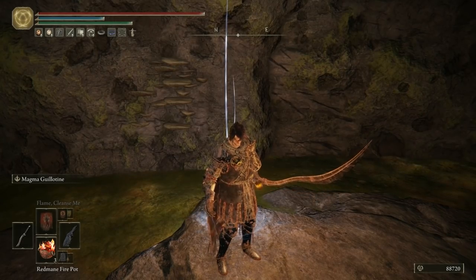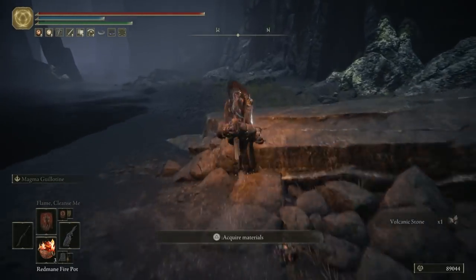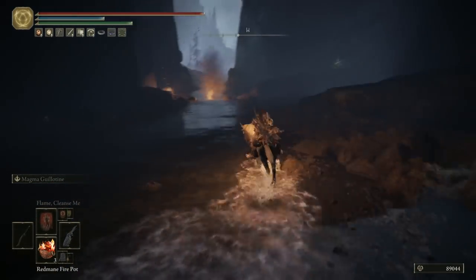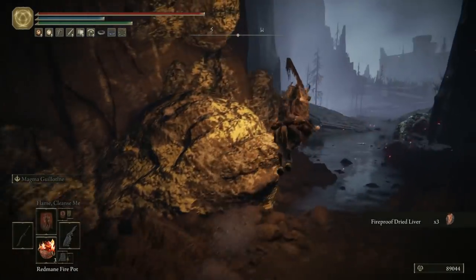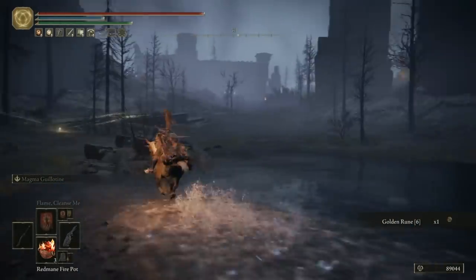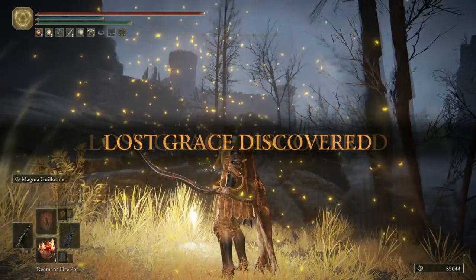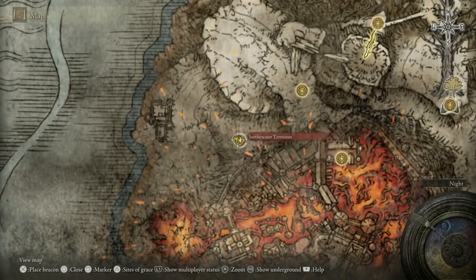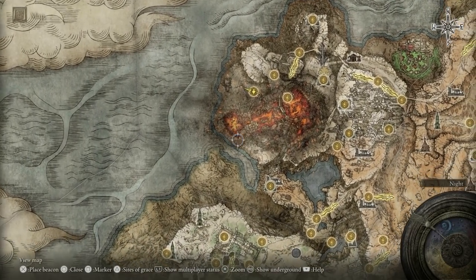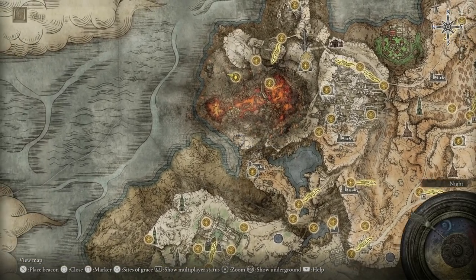We're done in this cave, so once you're back outside, head west through the ravine. When you get to the end and you're out of the ravine again, you can grab the Seedwater Terminus Site of Grace. You'll currently be looking at Fort Lythe, and we'll be covering this fort along with a few villages and shacks to the south of Volcano Manor in a few videos time. We'll cover Volcano Manor itself first, then we'll come back and mop up the surrounding area. So now you've unlocked this site of grace, we can move on to the last tip for this video.